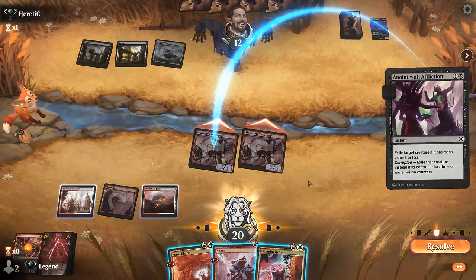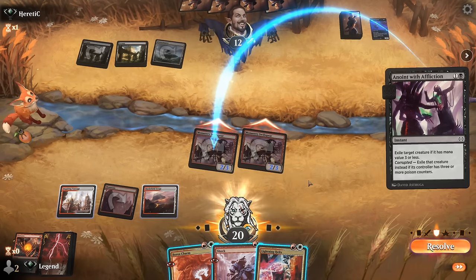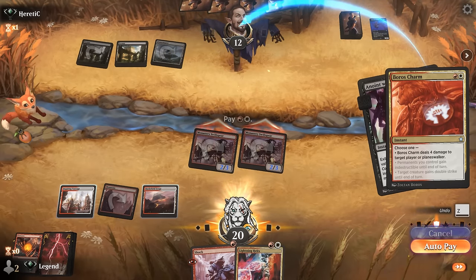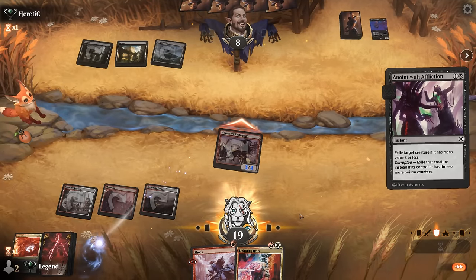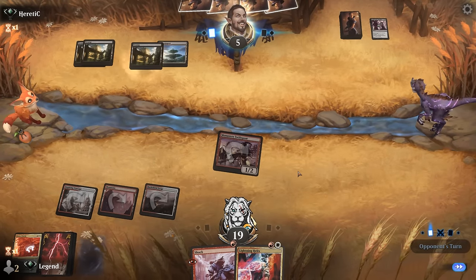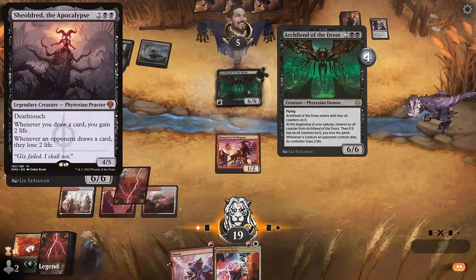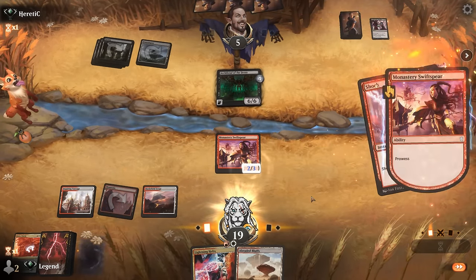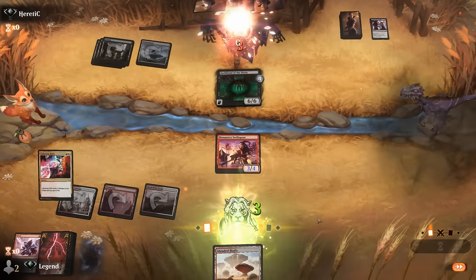We don't think we Boros Charm to save the Swiftspear — we might as well let damage happen. We'll likely see a removal spell. It's Anoint with Affliction, which exiles, so Boros Charm doesn't do anything. Dealing four damage with the Prowess trigger means seven total — opponent is at five with five points of burn in hand, so that lines up. Even if they play Sheoldred or an Archfiend, it's not going to be good enough. Abraded Bluffs is one more damage, and we're done. On to the next one.